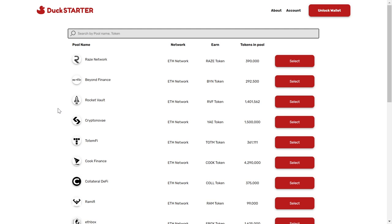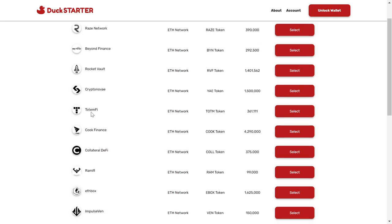Everyone gets access to the launchpad and only the fastest people will be able to buy an allocation, because once the allocation runs out no one else can buy anything. So if you are in Bronze tier, the competition is bigger since it's cheapest to obtain. In Platinum tier there is a higher chance of getting in because competition is lower. Projects launched on Duck Starter also gave amazing returns — for example, recently launched Beyond Finance is already at 6x, and Totem already gave 34x profit at its all-time high, meaning for every $1,000 invested you would be getting $34,000.